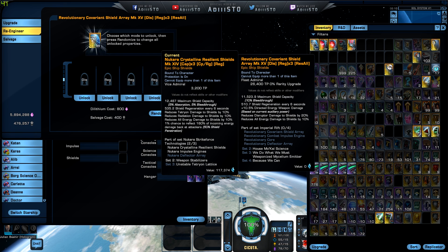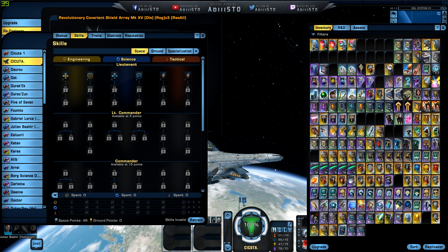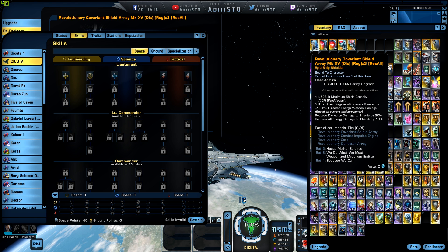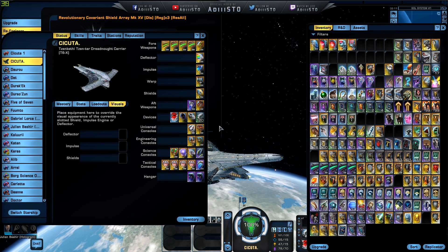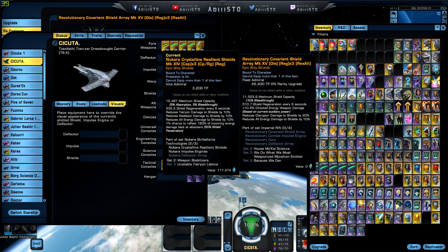Now do keep in mind that every number you guys are going to see is based upon my character. My character has no skills attached to her at any given time, so this is just the flat-out statistics. I do have a couple of traits and consoles that will enhance that, but not a lot. Now this is a covariance shield. Covariance shields have the highest amount of hit points, not a lot of shield regeneration every six seconds, and also plus 10% direct energy weapon damage.